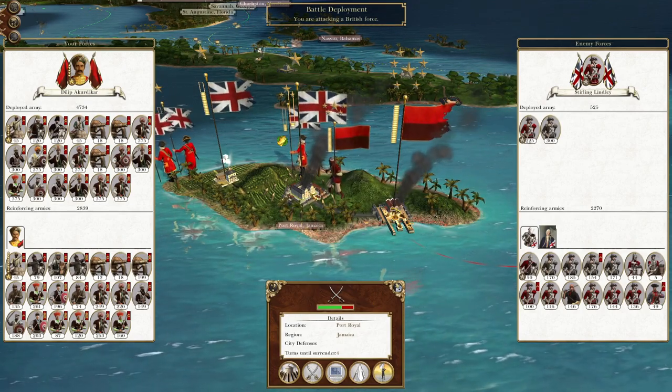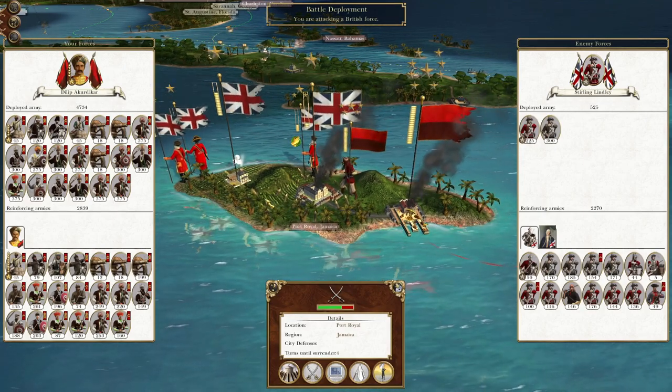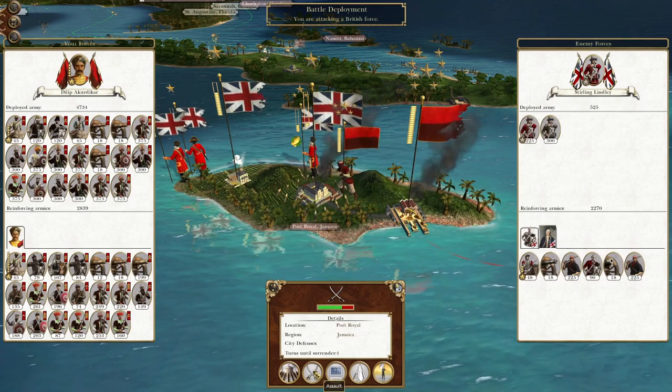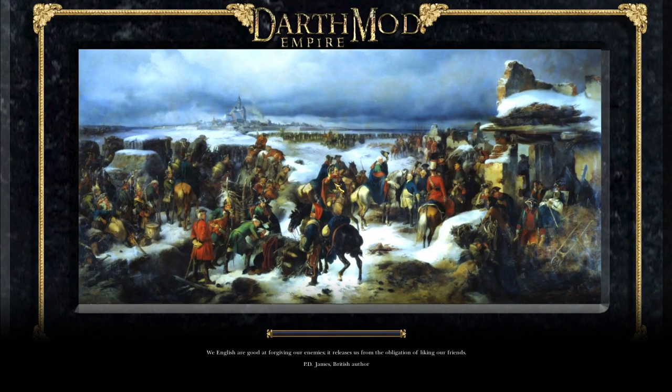To pick up where we left off, we have finally attacked the British stronghold of Jamaica and sent them scuttling back. We have now leapfrogged an army forward to attack the city itself, and we can see that the enemy are bringing in reinforcements. So let's attack the city and destroy these remaining British troops. Anyone who survives after that, I'm probably just going to auto-resolve that fight.